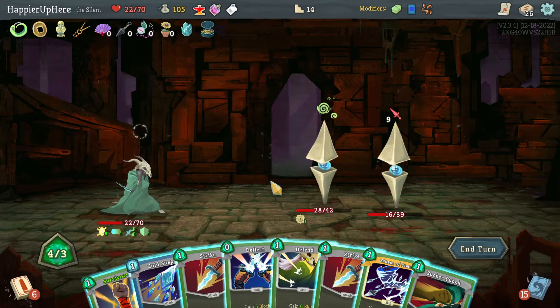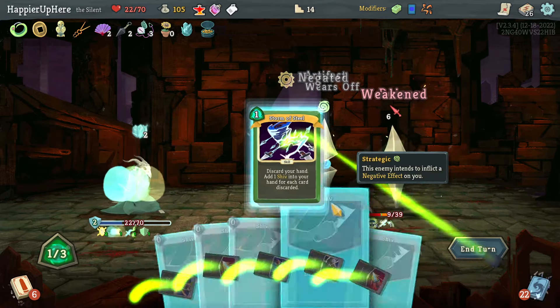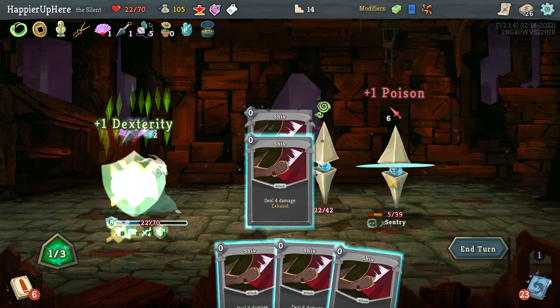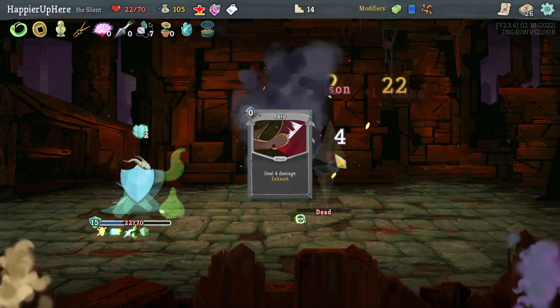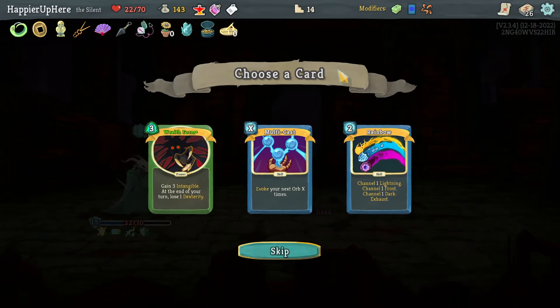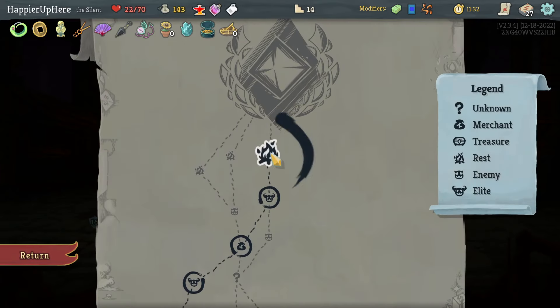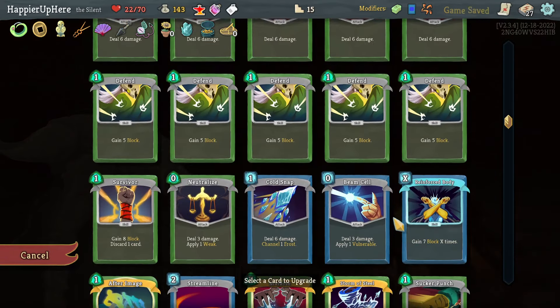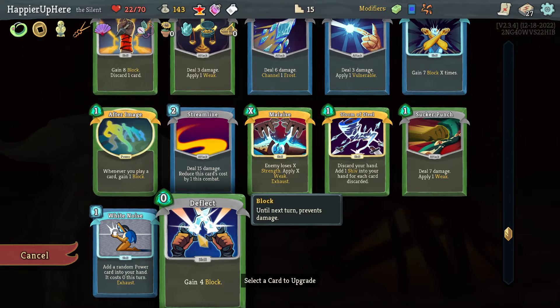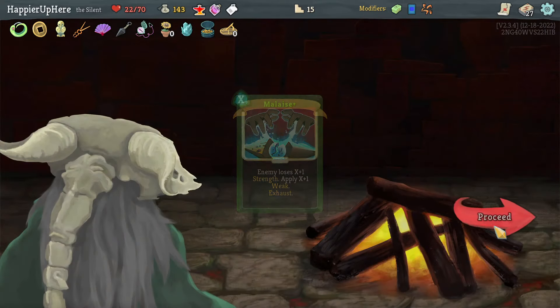Let's do Storm of Steel. Didn't perfect this one. Got Sundial: every three times you shuffle your deck, gain extra energy. Wraith Form — I have to take this, especially with the Orange Pellets. Wraith Form would be really good. It's already upgraded because it's a power.